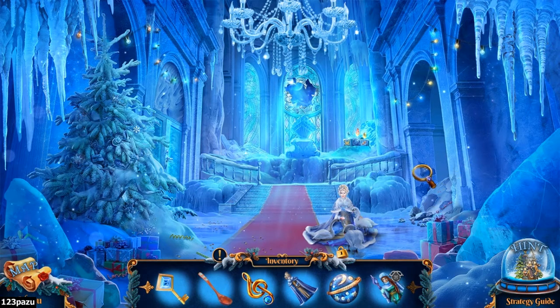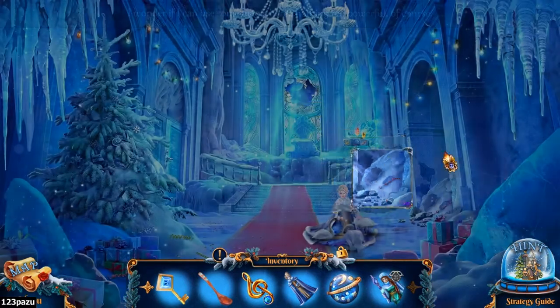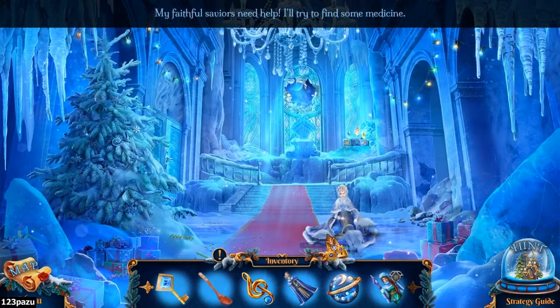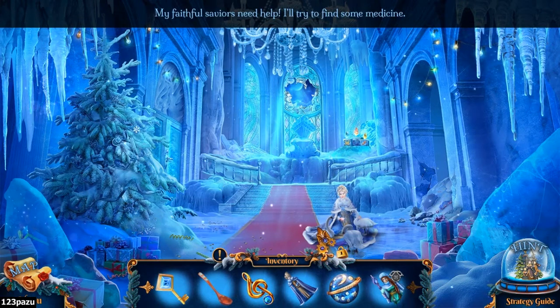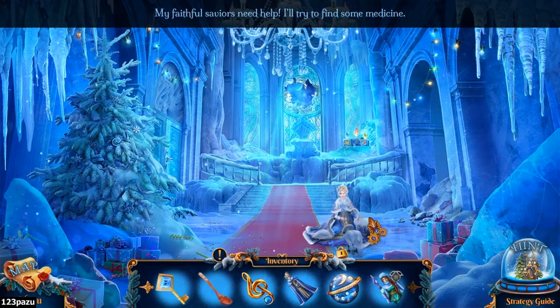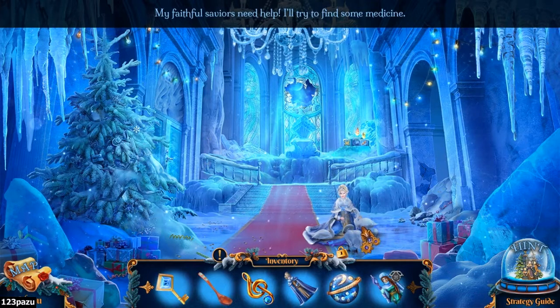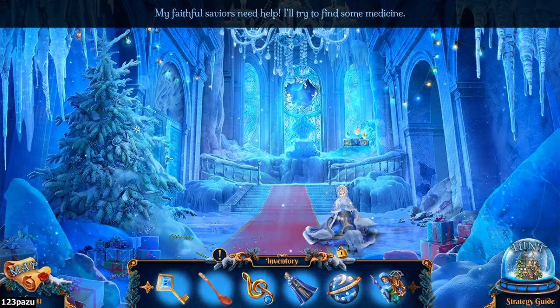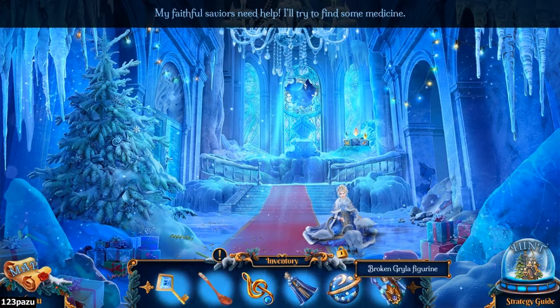Hello, Pazzy here. Welcome back to Christmas Stories: A Christmas Tree Forest. We have Lady Winter here and her swan brothers. You don't know if they are originally that way or not. Are they originally swans, or did something happen to them? Did they get magically changed into swans? I guess we'll figure that out a bit later on in the game.